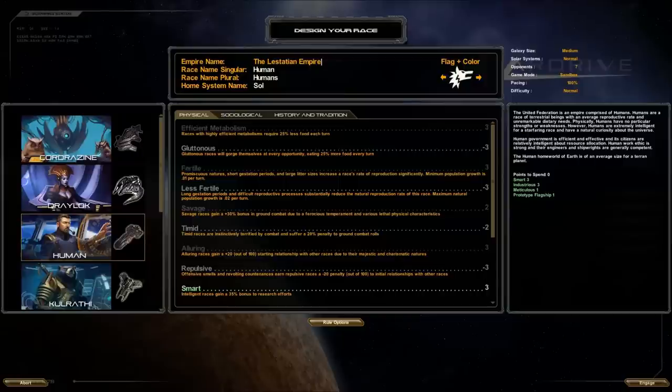I'm going to click Engage. I have a large galaxy size, normal solar systems, five opponents, sandbox, 100%, and difficulty is set to normal.